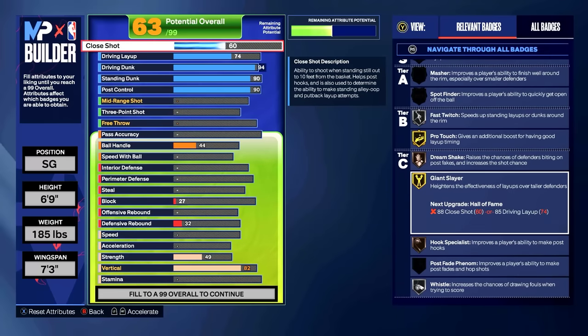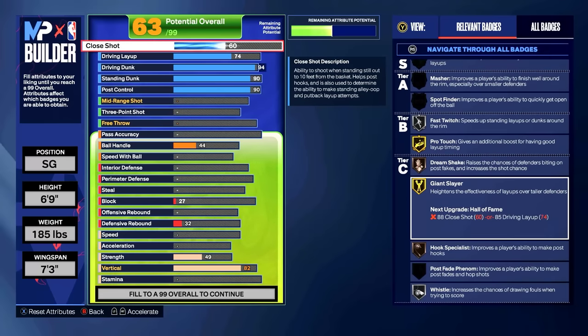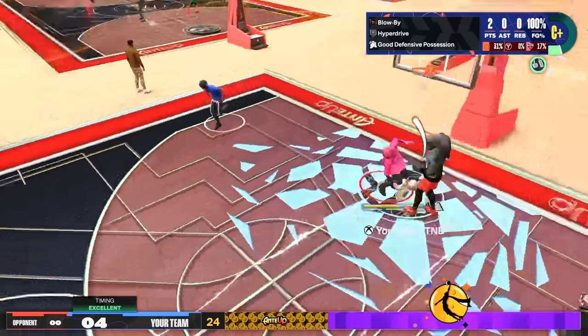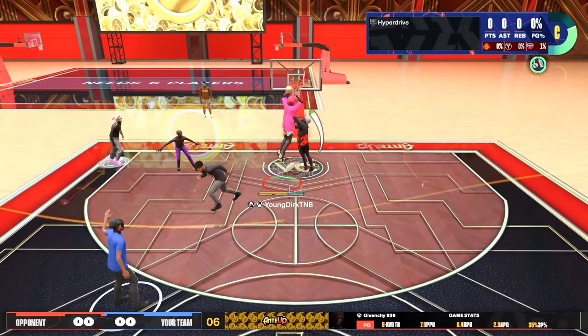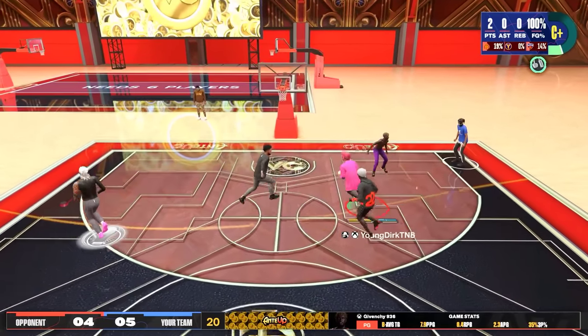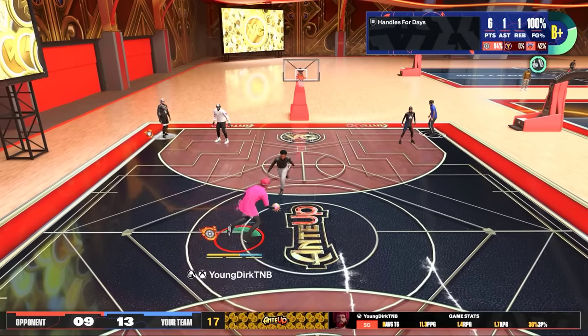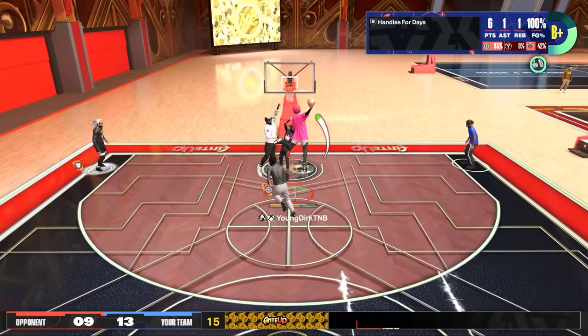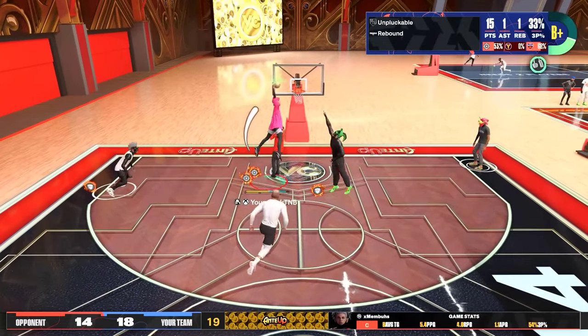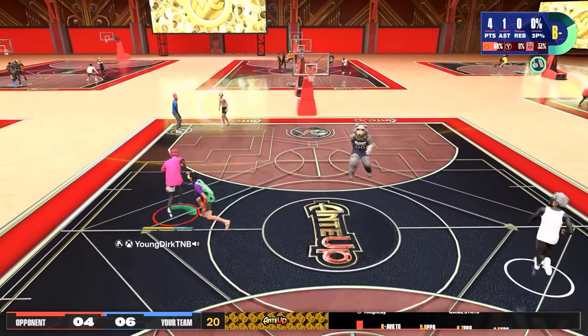We're gonna leave the close shot at 60. What I'm about to tell you is actually game-breaking — this is the reason why this build is so broken. It's the Posterizer on Gold along with the 94 driving dunk. I'm calling it now: as soon as this video drops, a lot of people are going to make builds with Posterizer on Gold. Let me explain why it's so broken.